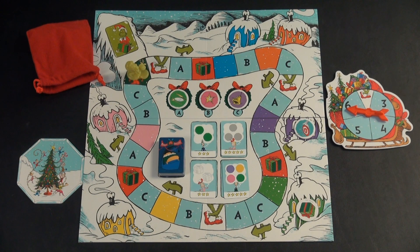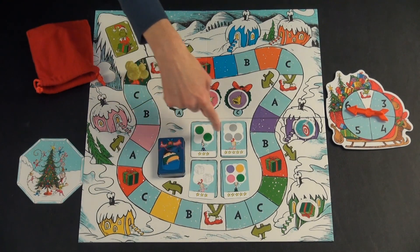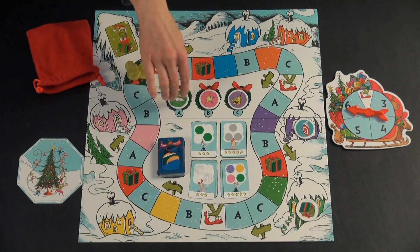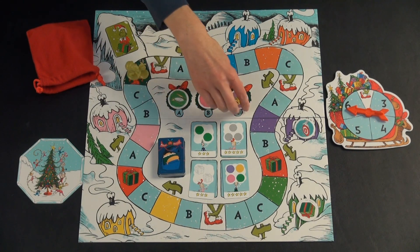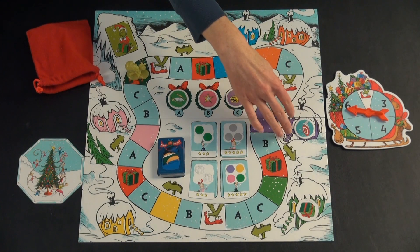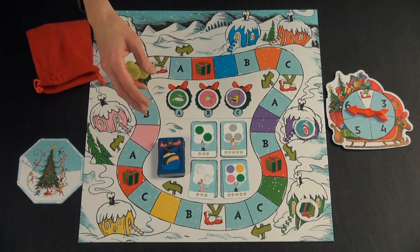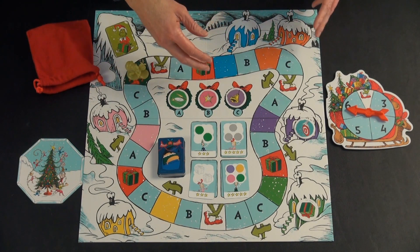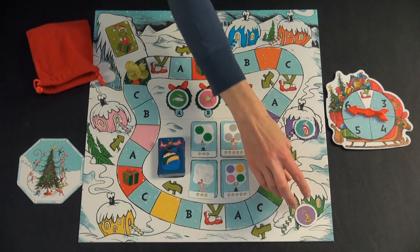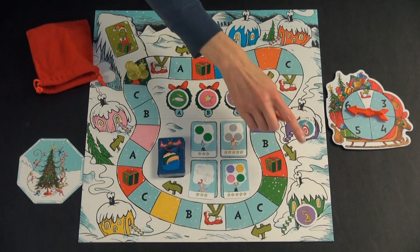For game setup — this is a four-player game — you're going to shuffle the wish cards, put them out in the center of the board on the spot with a picture of it on there, flip out four cards, then you put out the present tokens on the wreaths A, B, and C. You also put out present tokens on any of the houses not in use by the players playing the game. Everyone picks the color of a house where they're going to collect their present tokens, and the people not playing will have present tokens on the two unclaimed houses.